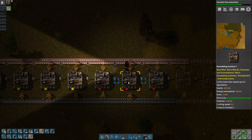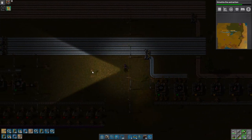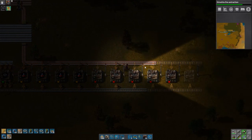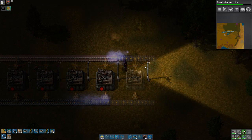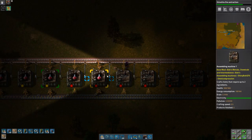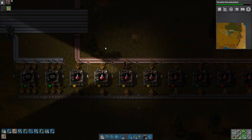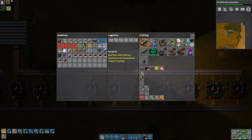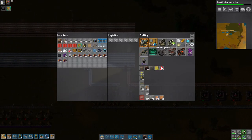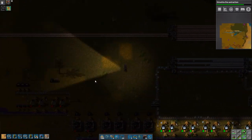I forgot to start my timer again — that's gonna be a common theme because it's something I usually forget to do. Get a couple more belts. It'll also help to get long-range inserters because I'm going to want to extract from these fairly soon as well. I should get electric laps before doing anything with this anyway.